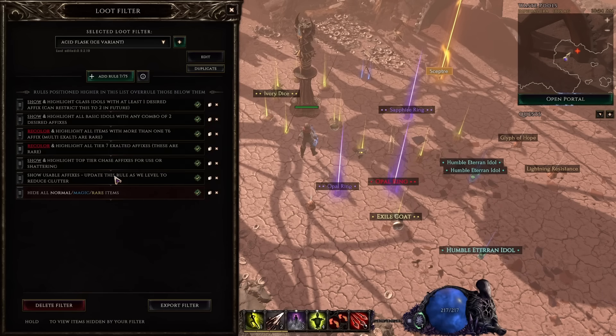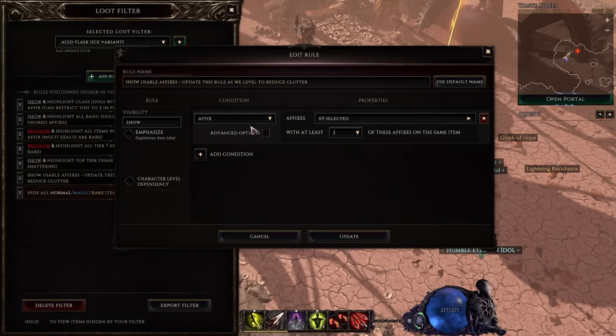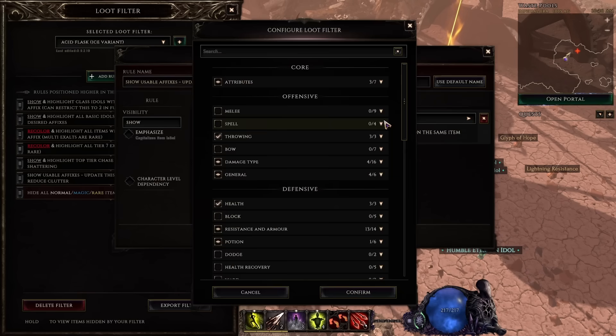We don't actually want to hide every rare and magic item, so that's why we'll now build upon this hide rule to add rules that show the things we actually do want to see. Remember we're going from lowest priority to highest priority, so we'll start with just showing basic affixes that are good for our build. To do that, we'll create a new rule with visibility set to show. Then our condition will be to sort by affixes, and we'll select 'at least one of these affixes' on the same item, which we'll specify by selecting the list.